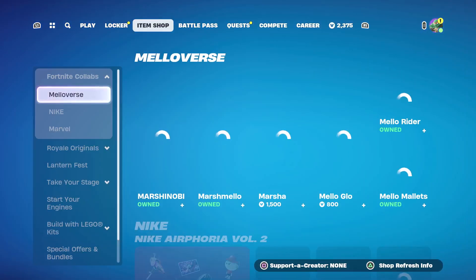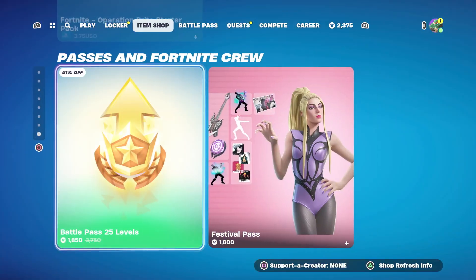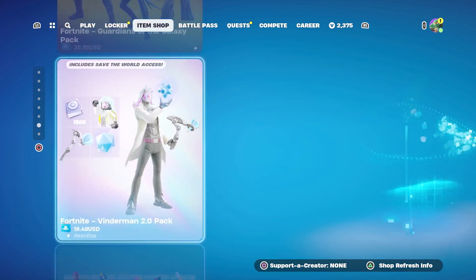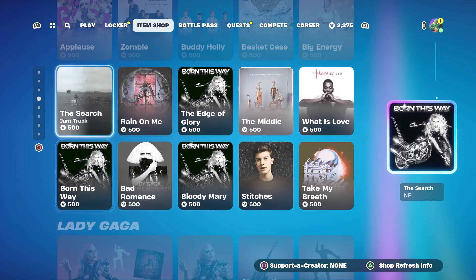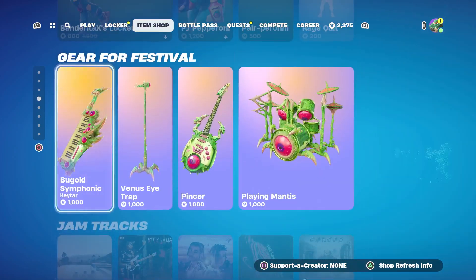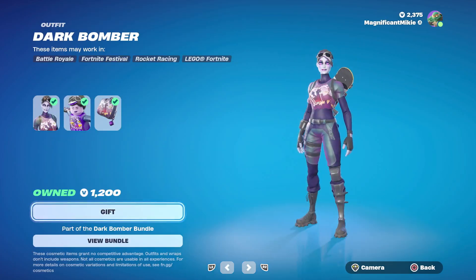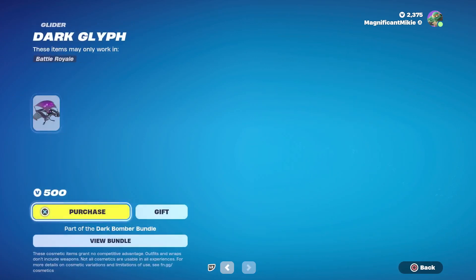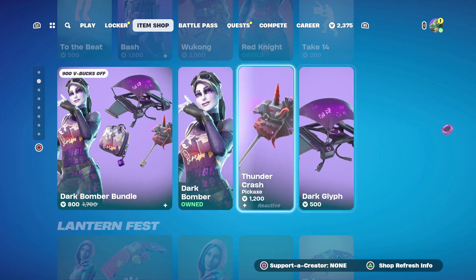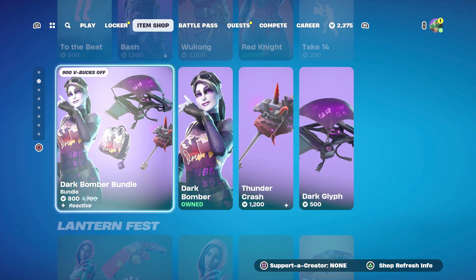Let's head over to the item shop and see what's in there today. We have the Lego stuff, the cars, Lady Gaga, the jam tracks, the gear for festival, the Lantern Fest items still here. We got the Dark Bomber bundle today — the Dark Bomber outfit and Dark Bag back bling for 1,200. Thundercrash Pickaxe for 1,200. Dark Gliff Glider for 500. Or get it all in the bundle for 2,000 total, which is 900 off.